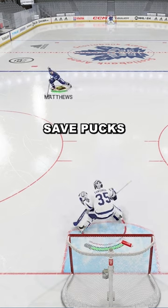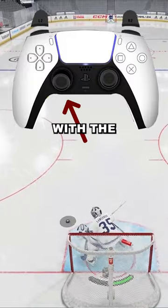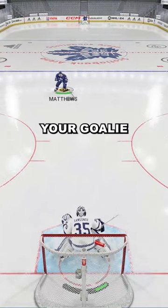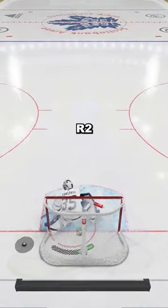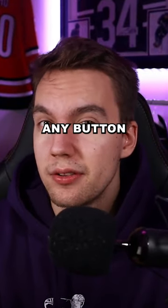To actually save pucks, you don't have to press anything. Just control your goalie with the left stick, and if you're in position, your goalie will most likely save the puck. You can also go down by pressing R2. Other than that, you don't need any button. Trust me.